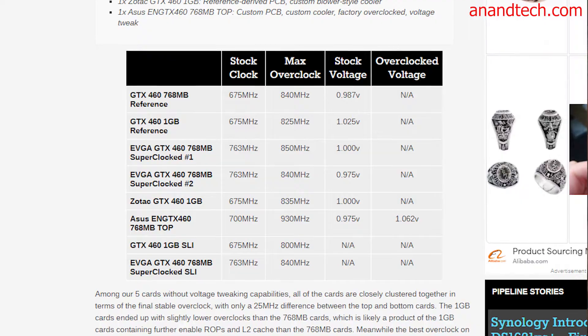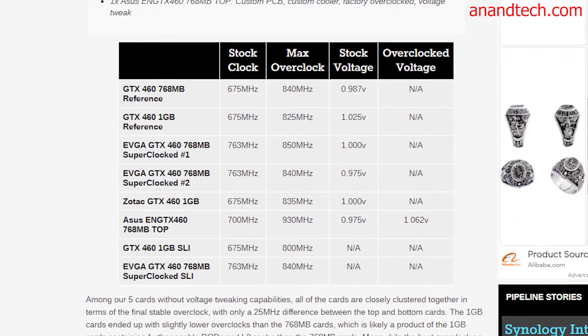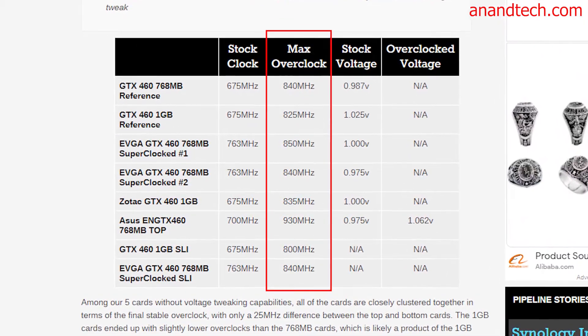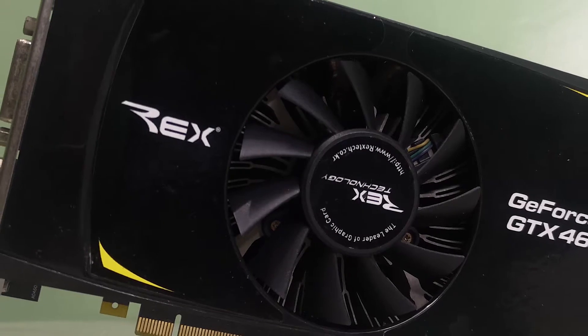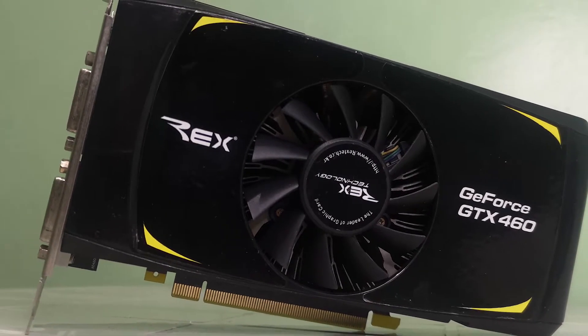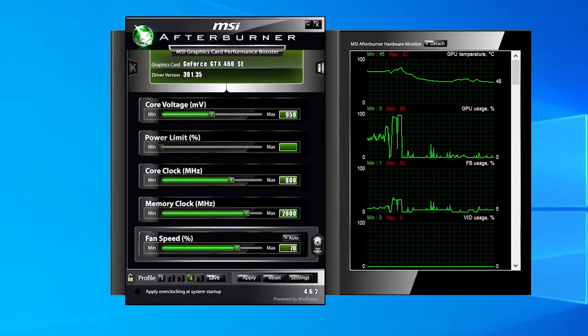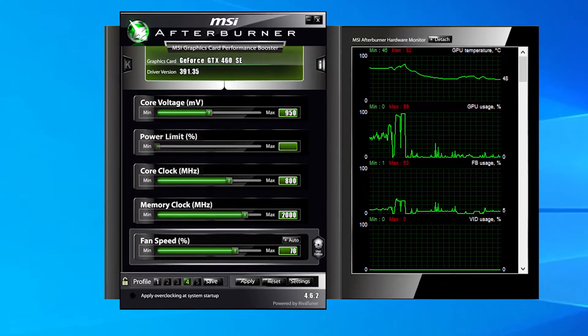As for the GPU, the max clock speeds that I've seen are different among manufacturers. However, almost all of them are around 800MHz. But again, for this specific build, I'm not aware of the manufacturer of the graphics card — Rex Technology. So to be safe, what I did was increment the clock speed of the GPU bit by bit until I hit 800MHz.